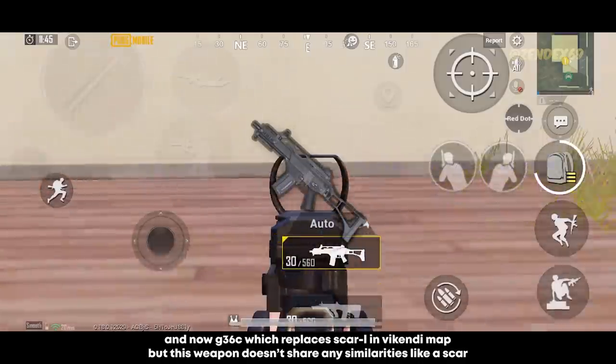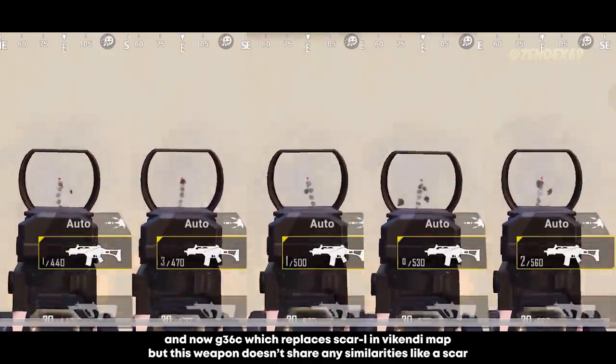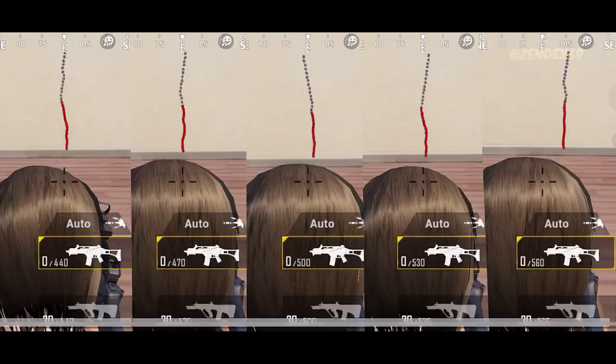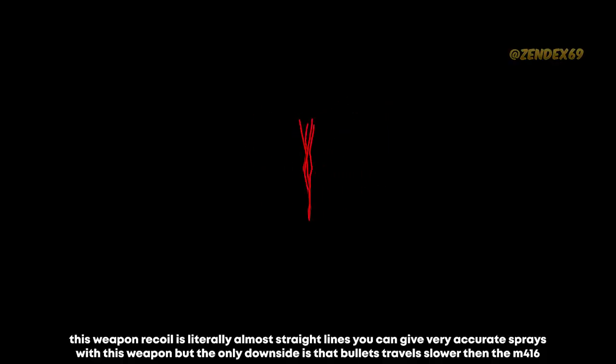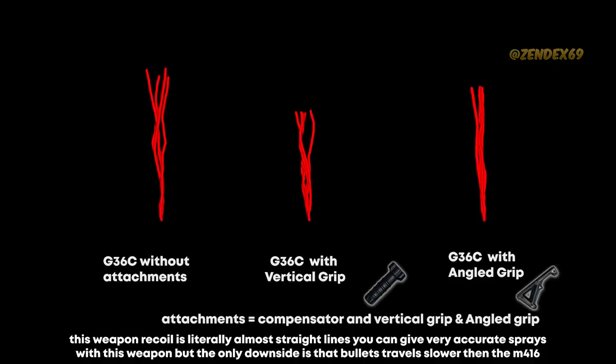Now the G36C, which replaces the Scar-L on the Vikendi map, but this weapon doesn't share any similarity with the QBZ. This weapon's recoil is literally almost straight lines — you can give very accurate sprays. The only downside is that bullets travel slower than the M416, which may affect your recoil while shooting at moving targets.